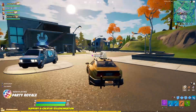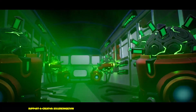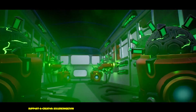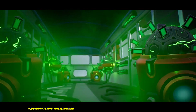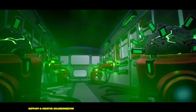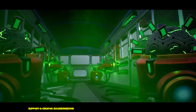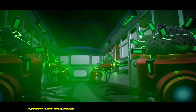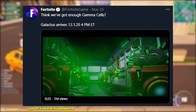The second teaser in this video is teaser number three. In this teaser we can see the battle bus, but it's not a normal battle bus — it's a very different battle bus with a bunch of small spikes, like small mines, and they have green electricity around them, like green energy. Fortnite has said: 'Think we've got enough gamma cells? Galactus arrives 1st of December.' So this teaser has another connection to the Galactus event.